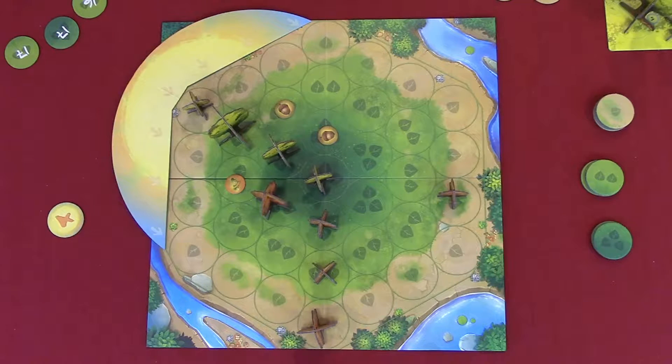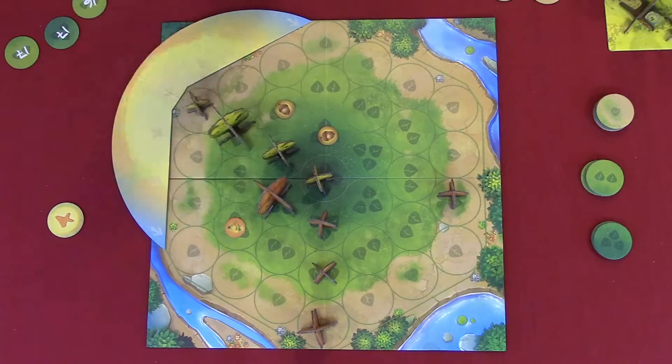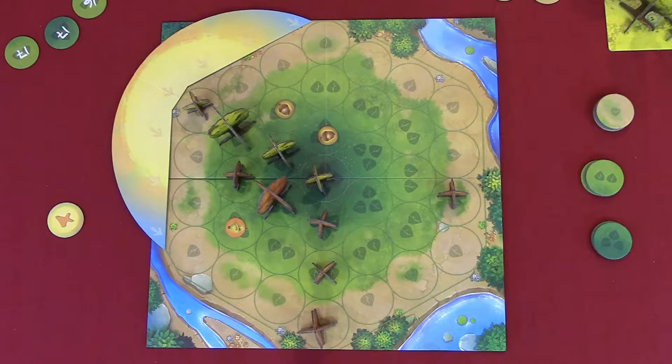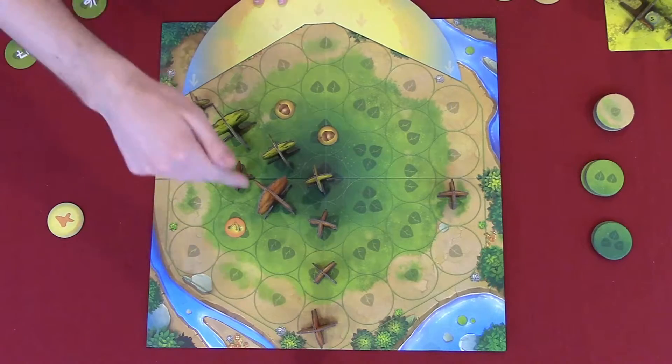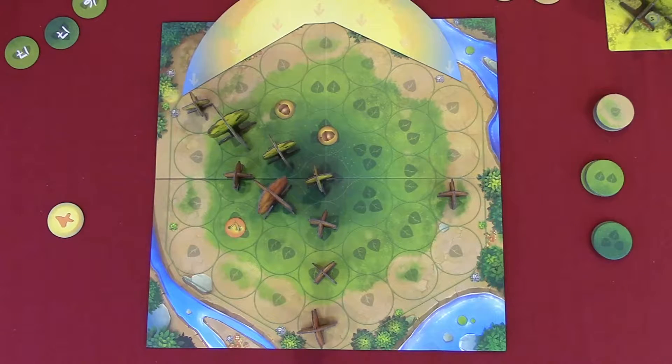It's Kevin's turn. I'm gonna spend three and get a large tree. Then two for a small tree, one to plant a seed, and one more to grow that seed to a small tree. The sun moves — I still get three sun points: three, four, five, six. Then I count eight. So I get seven sun points total.